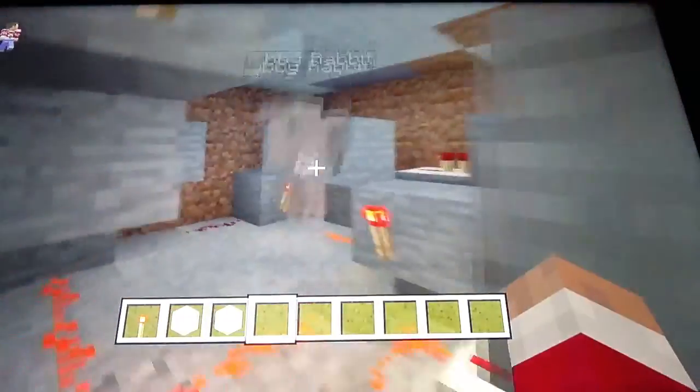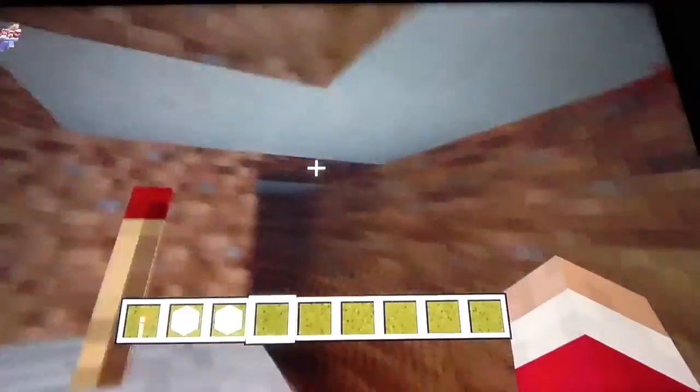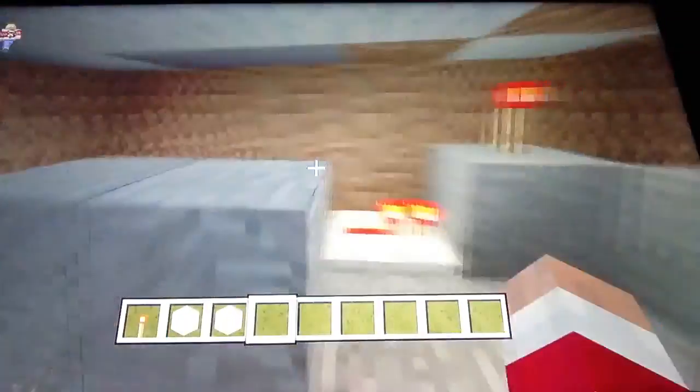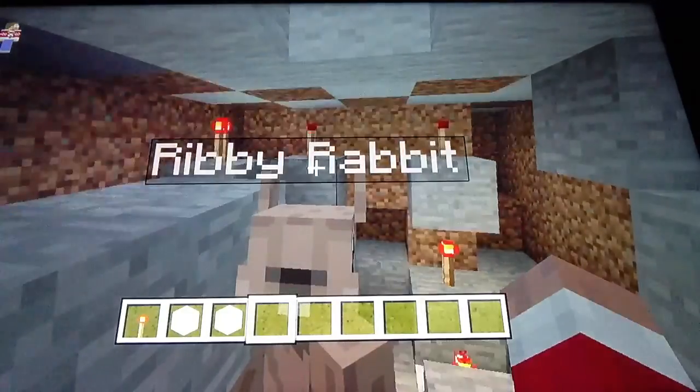This is how I did it. I did a repeater circuit and a wire coming off the repeater circuit to activate each individual light, or redstone torch. So yeah, that's how I did it.